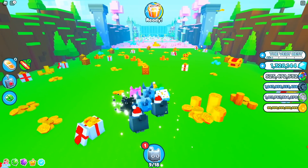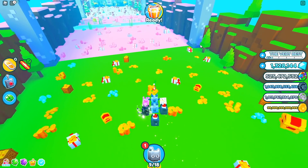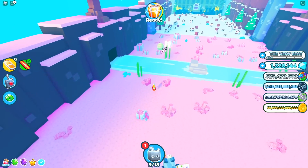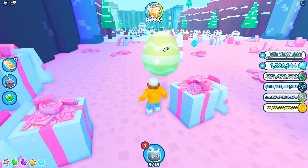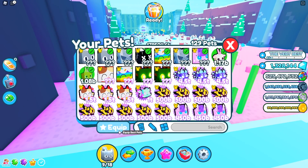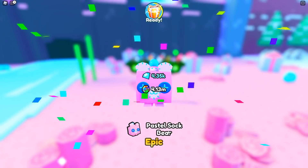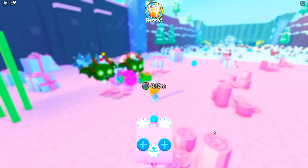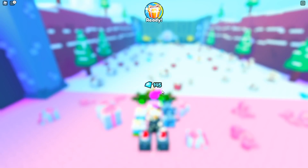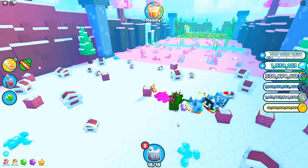We're in the brand new pixel world that just came out in the last update. There should be some good eggs here — we found a big green Easter egg. Please be a huge pet! That literally took forever and I got a stork bear. What do I get — an Easter fox again? I just keep getting the same pets over and over.